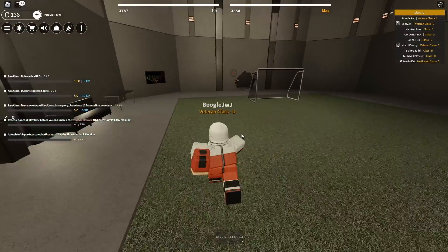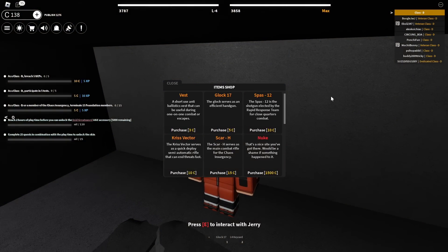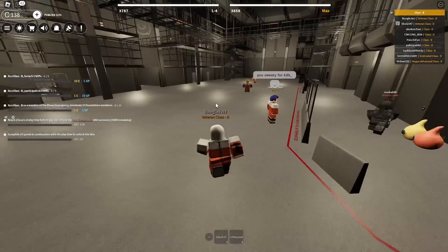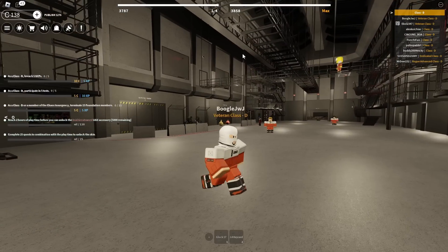Looks like it's just a soccer field or something. I think that's my boy Jerry here - let me access your shop. Same old, same old shop here. Very standard, very good, all of these prices do look the same. Honestly, I think I'm just gonna join the Admin Department right off the bat, just because I wanted to check out this Class D containment briefly.